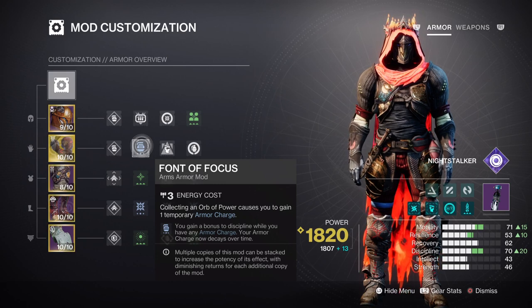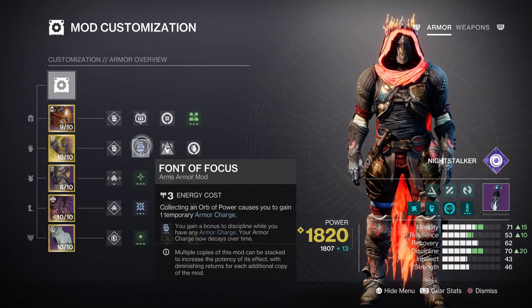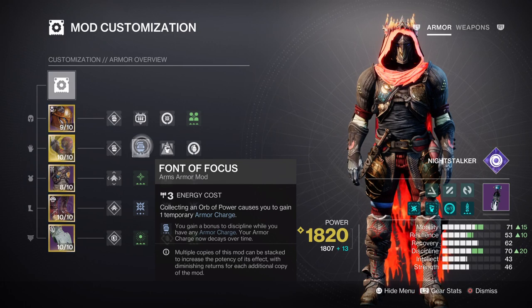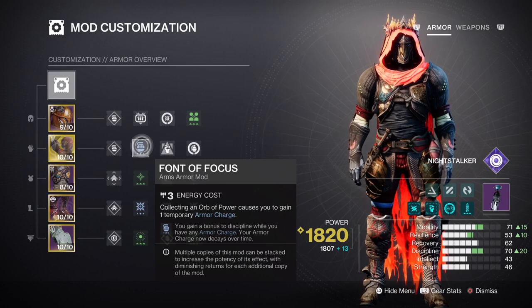If you have the armor and can achieve tier 10 without the mod, then go ahead and add the grenade kickstart mod instead since that will provide better usage over time. With the stat at tier 10, the Echo of Undermining and Remnants effects will be more potent and allow you to spam your grenades more often when you need them most. Do remember that each grenade type has a different cooldown, so be sure to pick and choose what is most appropriate before entering challenging content.